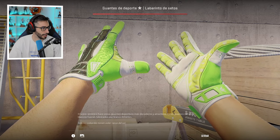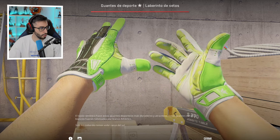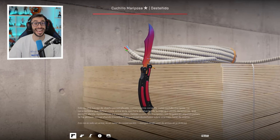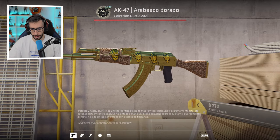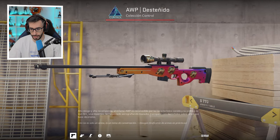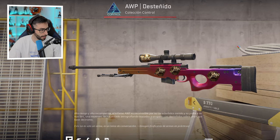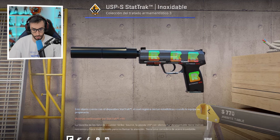Let's start with the gloves: Sport Gloves Edge Maze Factory New, number 29 in the world — without a doubt very beautiful and very expensive. We have a Butterfly Ruby Factory New, a Butterfly Fade 100% — a very important detail that makes the knife more expensive. A karambit dorado with 4 Crown stickers, very beautiful. AWP Fade with 100% Fade and stickers from Tarik and JM. USP Stainless with 4 Reason 2014 stickers — an absolute barbaridad.